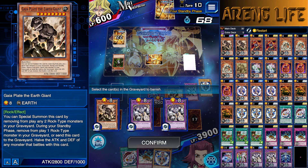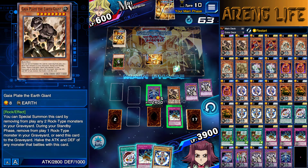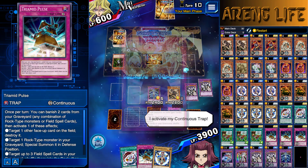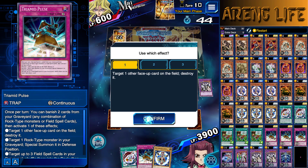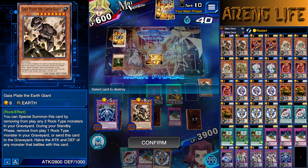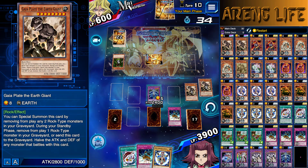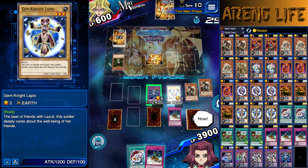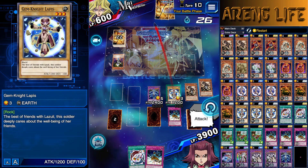Gaia Plate — pay his cost. Let's banish one of these rock boys. Now he's in attack position. We got both special summoned. It doesn't matter, I win. Just to burn them even harder — wait, I can't. I only had two banishable monsters — rip. I could have burned for a thousand. I'm so tilted by my own stupid plays. But whatever, we still win.